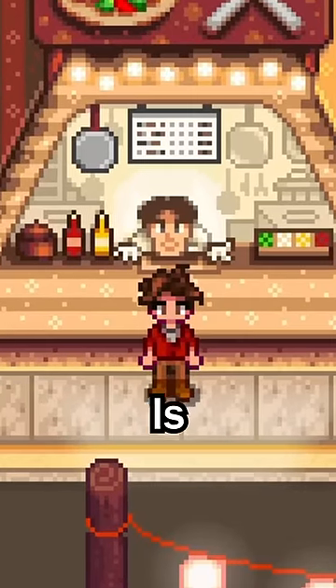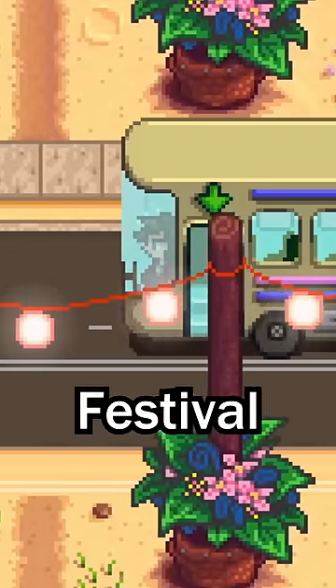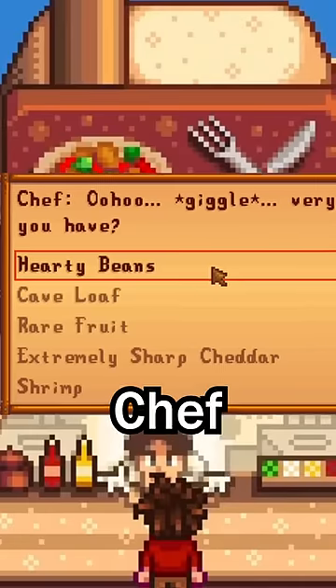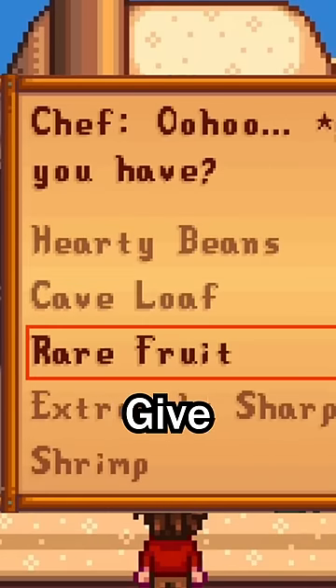This Stardew Valley 1.6 Chef is a lot more interesting than you may think. If you go to Stardew Valley's new Desert Festival, you'll see this Chef, and this Chef will ask you certain ingredients that you want to use. Each ingredient will give you a certain buff.